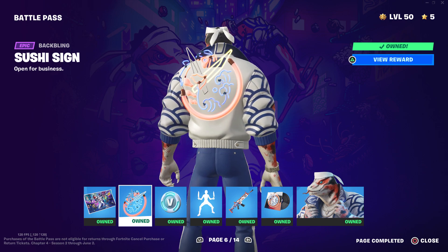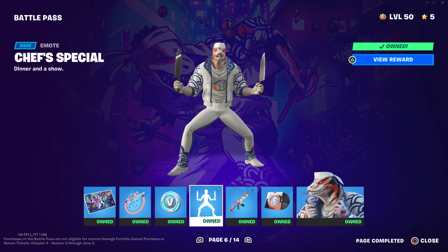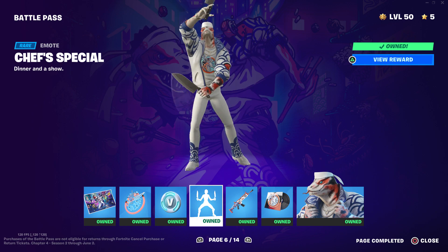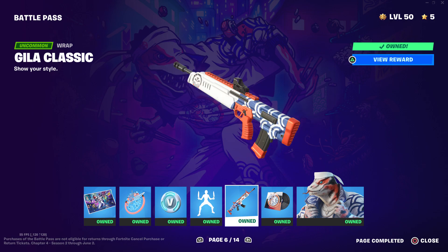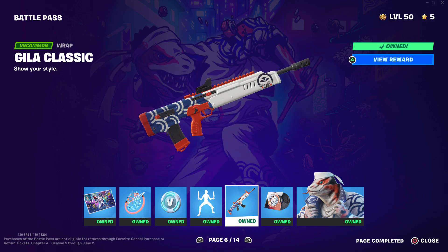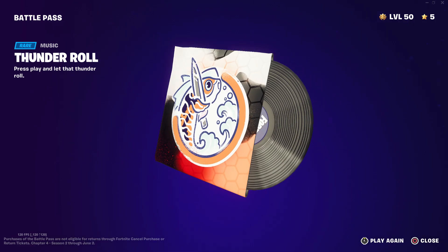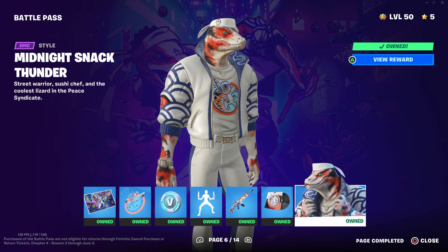And we got page two — Midnight Snack. We got the Sushi Sign, 100 V-Bucks, Chef Special. Then we got his rap, then his lobby music which is basically the same as the emote, just a little bit different. Called Thunder Bull.